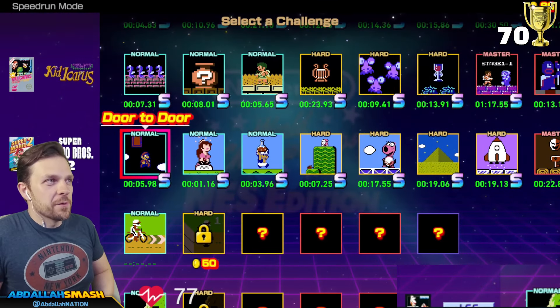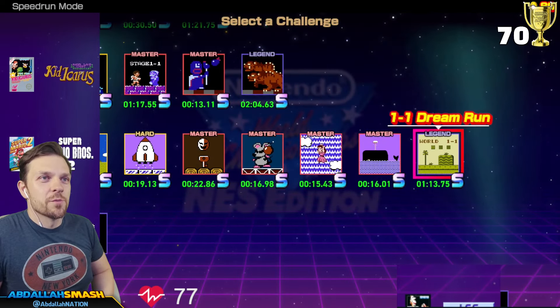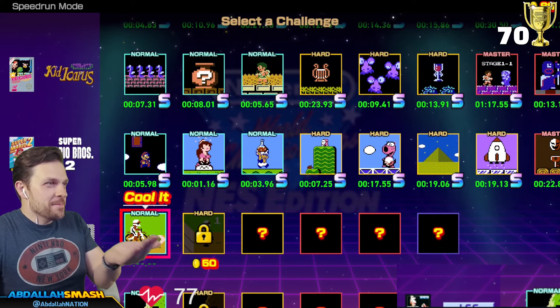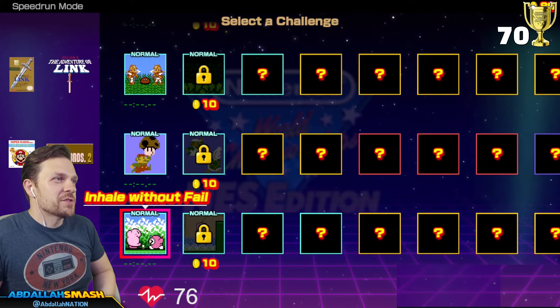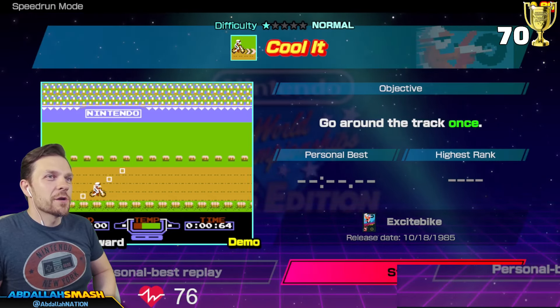So if you guys missed previously, we went through all of Super Mario Bros. 2 and got every single S-rank on board. Looks great, doesn't it? Now we're gonna jump over here. Excitebike is like — there's only six challenges. Look at the rest of this game. We're almost done, man. We're like halfway done. Okay, cool. Here we go.